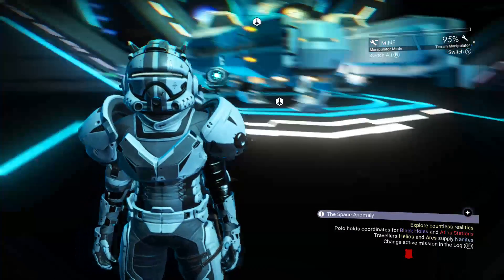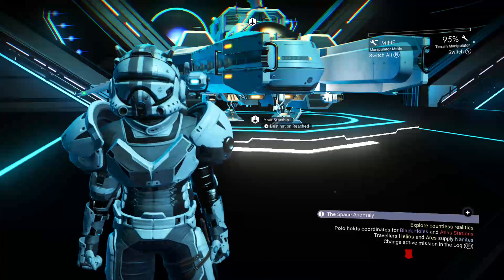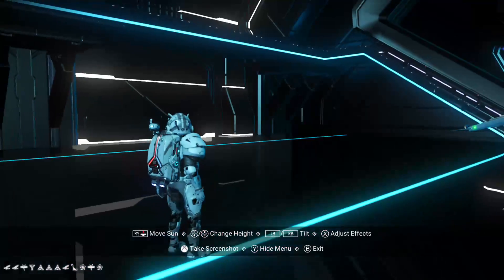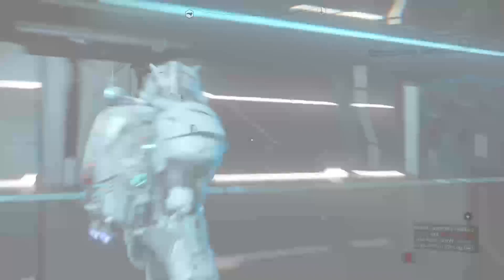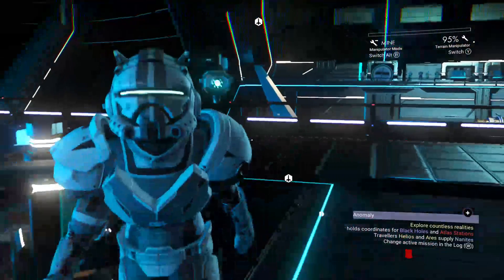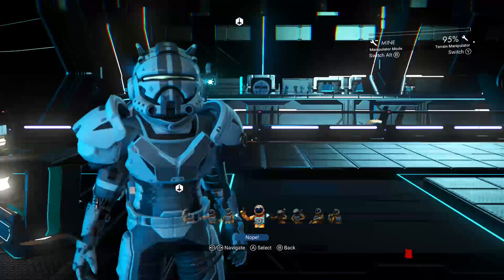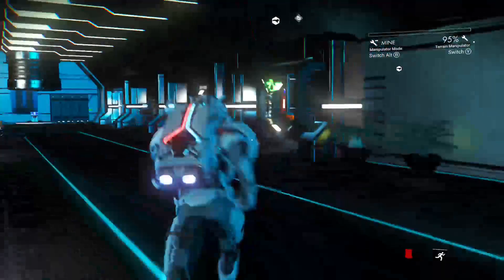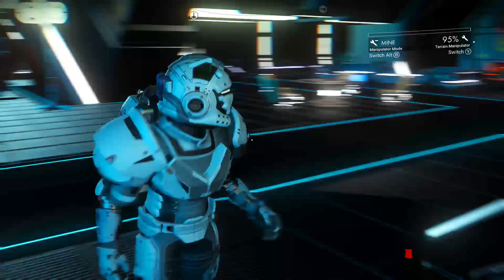I'm gonna cut to the chase right now — this place is so easy to get to and this multi-tool is so easy to get. There are the portal coordinates in the bottom left corner. Basically, all you need to do is make sure that you have all the portal glyphs, because you won't be able to get here otherwise. You do need to make sure you have them all, or a friend who does, to warp here.